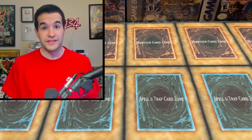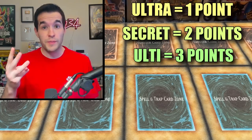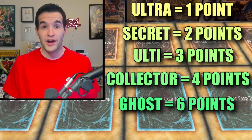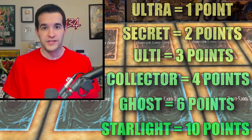Before we actually start, let's run through the rules again. We're doing a point system — we have to get 12 total points. If you pull an Ultra Rare that's not guaranteed, that's one point. A Secret Rare is two points. An Ultimate Rare is three points. A Collector Rare is four points. A Ghost Rare is six points. And a Starlight Rare is ten points. So even if you pull a Starlight right off the bat, you still have to get two more points — you can't win with any single card.